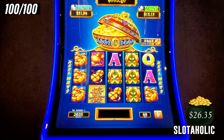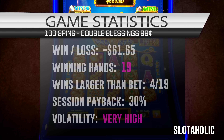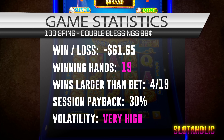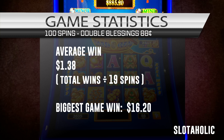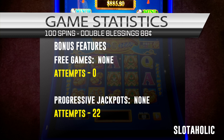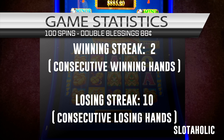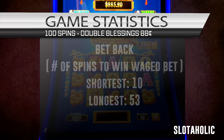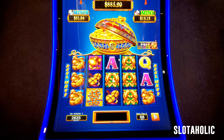Alright, so that's session number one — 100 spins on a minimum bet of 88 cents. Here's the stats: how many winning spins were there, what's the payback percentage look like, what's the average win look like, what's the biggest win on the main game, no bonus attempts, no bonuses, consecutive wins and losses, and how long did it take to get my bet back in a winning hand. Let's move on to session number two with max bets of $8.80.